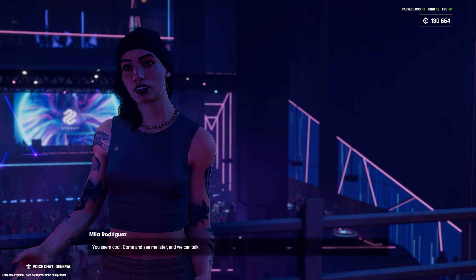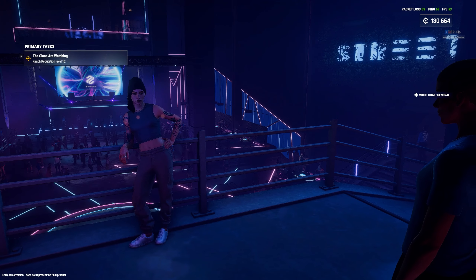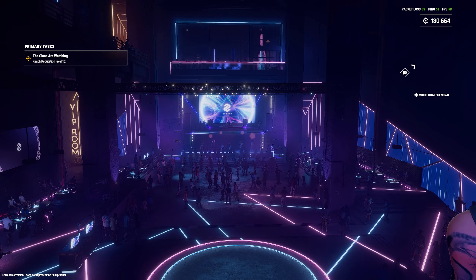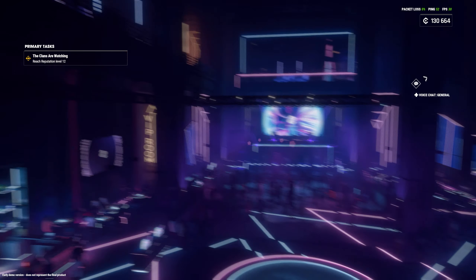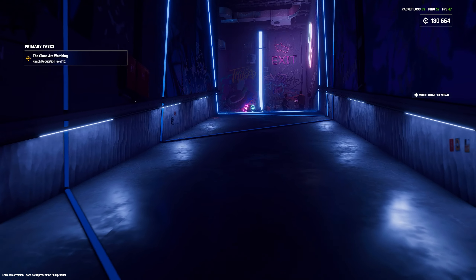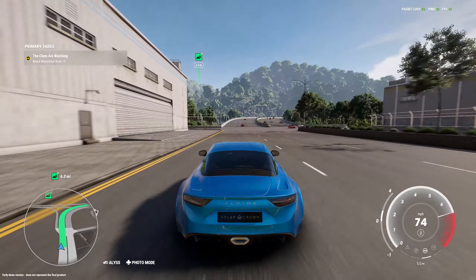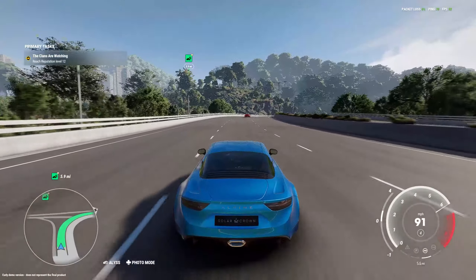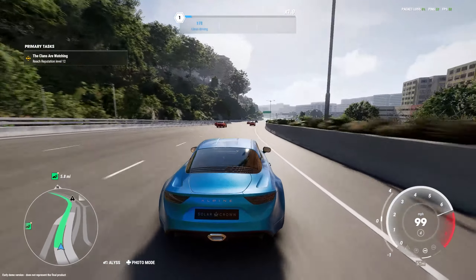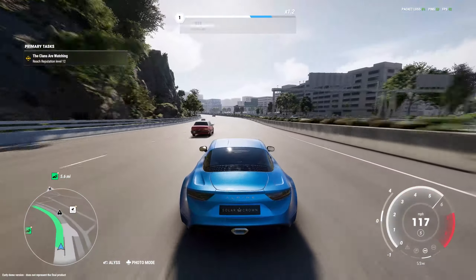There's someone to talk to — Mila. She says come see her later once we can talk, but you need to be level 12 first. This is actually part of our main mission — get to level 12 and then you can join one of the two clans. There's a big DJ set, a dance room, a VIP room which definitely won't be available until I join a faction. Let's get out of here and actually do a race event.